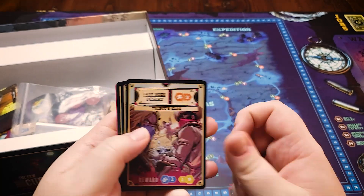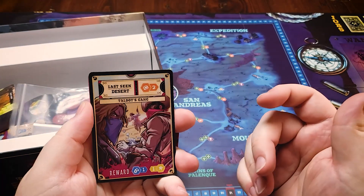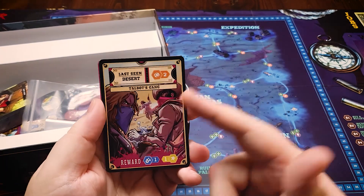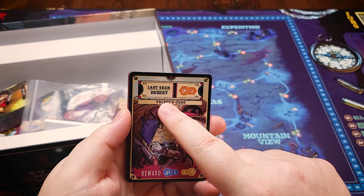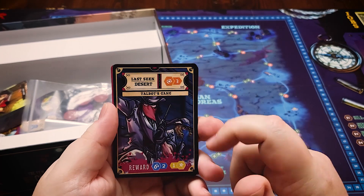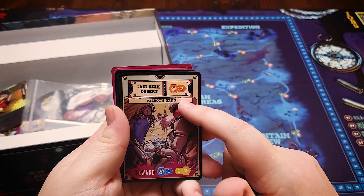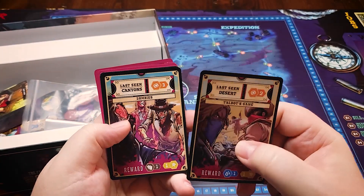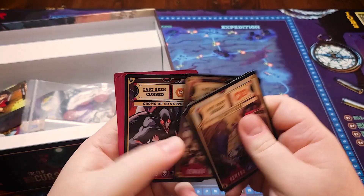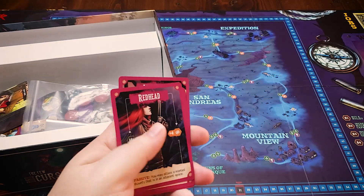Here we see the regular wanted cards — there are four of these and they are double sided. Another thing you can do during your turn is defeat a regular bounty, which are defeated by combat and give you a reward. The interesting thing is that when you defeat, say, Talbot's gang, you flip the card over and can continue using your remaining combat to defeat the other side, flipping back and forth each time. There is a location requirement for each one, so you have to be in a desert, canyons, runes, or a cursed location to fight the respective bounty.